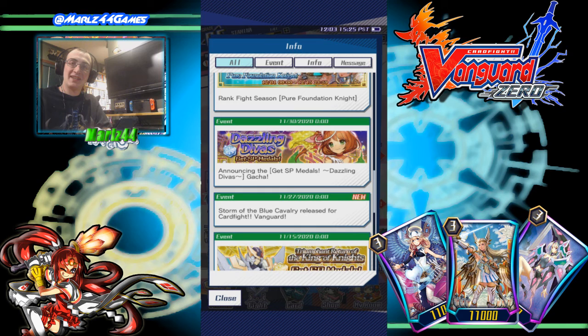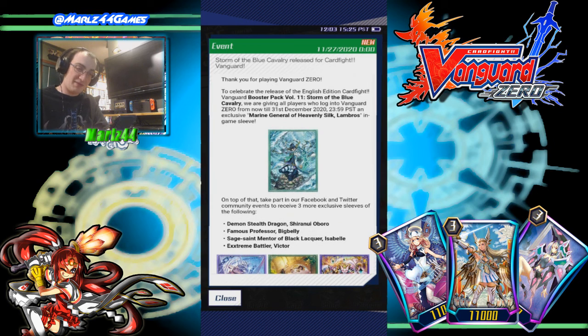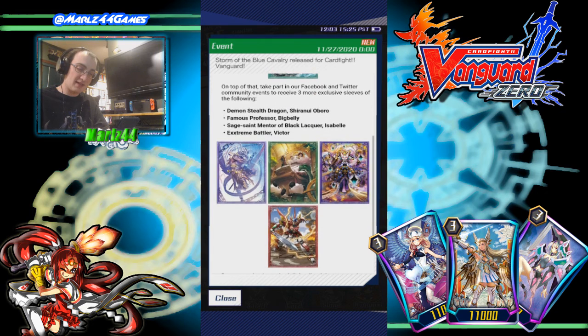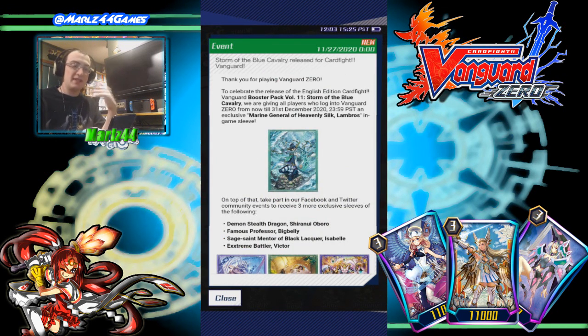Set 10 is looking pretty exciting. Most of the decks are really, really good, and I will get into them when we do the pulls. But for now, I'm gonna discuss the new info here. We have the Blue Storm Cavalry released for Cardfight Vanguard, so I assume the normal TCG has also released Blue Cavalry, and we got some sleeves for it. They've been doing this for a while now, releasing sleeves as we get new packs.